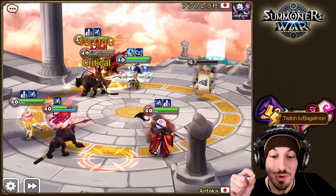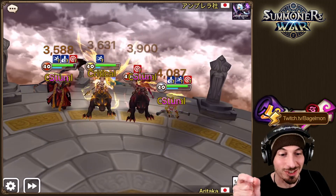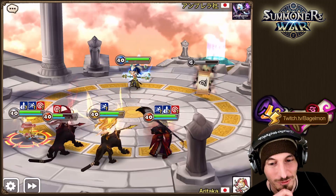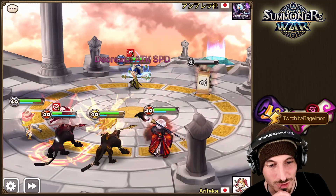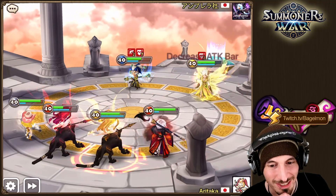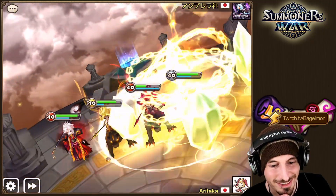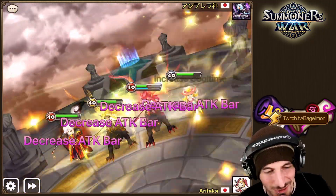He decreased attack gauge on everyone, starts to kill things, and turns one into a little scroll. That's gorgeous — oh my god! There's a little gauge on the scroll showing when the enemy actually gets released. He's back in action, the gauge decreased a little bit, and there we go. That's very cool.